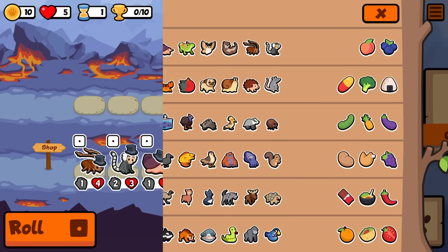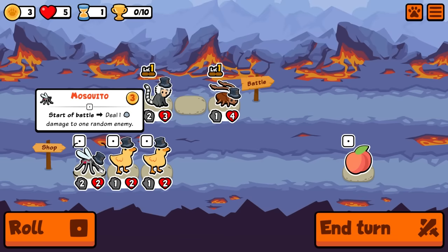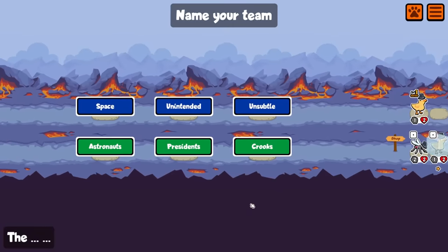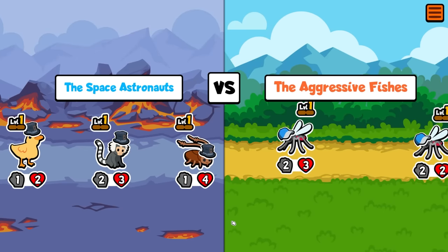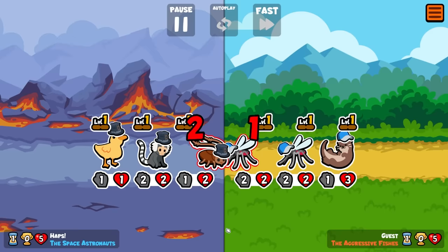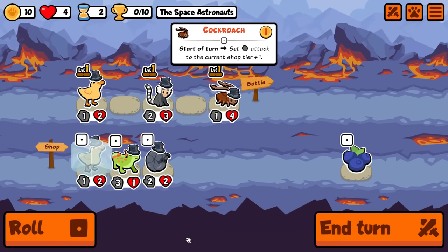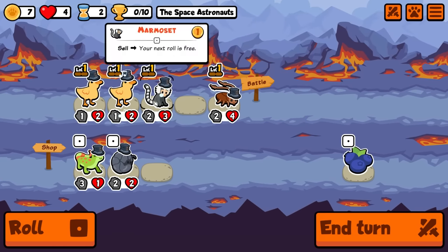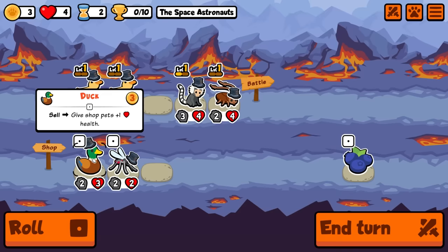Hey guys, it's Haps and in today's video we're going to be taking on weekly pack number 73. This pack is designed around giving as much health to your team as possible. However, there is a sneaky pet that turns everything on its head. In this run we use the hyena to turn lionfish from useless to useful and wipe out the opposing team. So hopefully you guys enjoy this one — if you do maybe like and subscribe. Let's jump in.